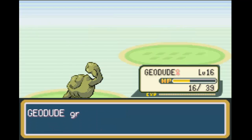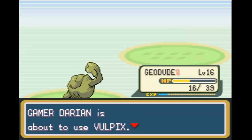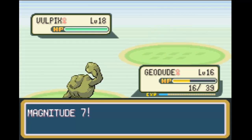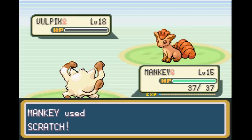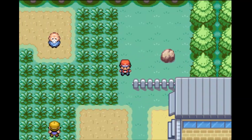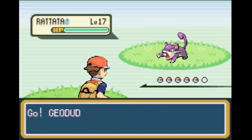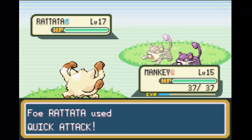We were able to take on that Growlithe, which Oddish did by herself. We're going to use Magnitude, which is awesome. Geodude's already getting to the point where she can take on enemies by itself. That only means we're going to have to start training Oddish here pretty soon — probably one more level with Geodude and then we'll move on to Oddish.